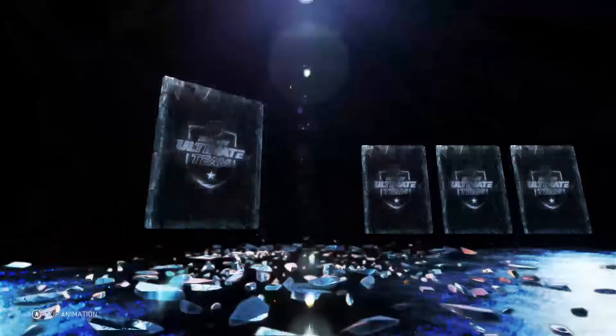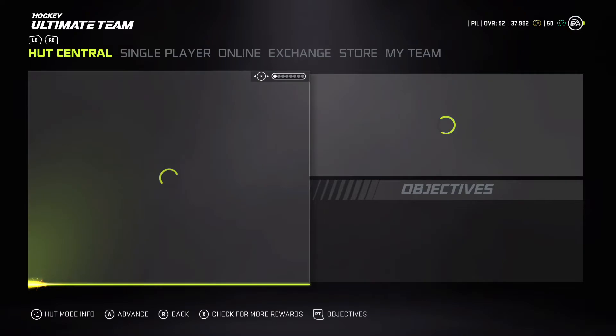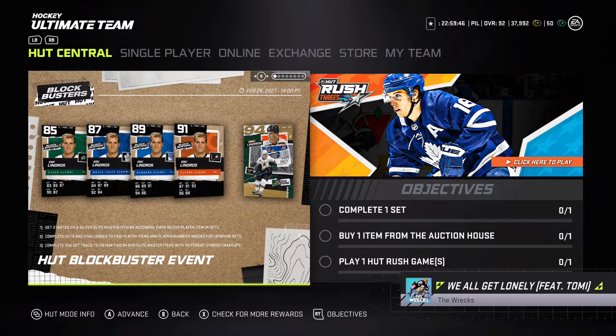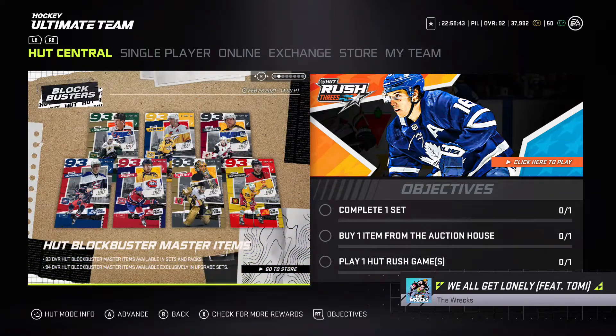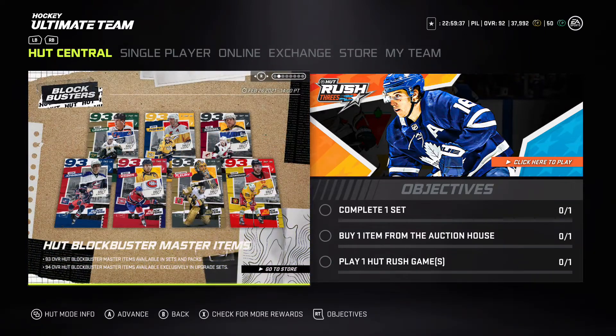Welcome back to another video. We have a new blockbuster event in NHL 21 Hockey Ultimate Team. We're going to go over all the new masters, all the new sets, and how the event's going to work. Here's a sneak peek of the masters — you've got Lindras, Mike Fisher, fat Phil Kessel, and Phil has got a card in 93.